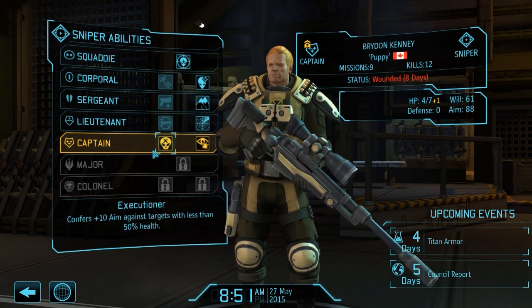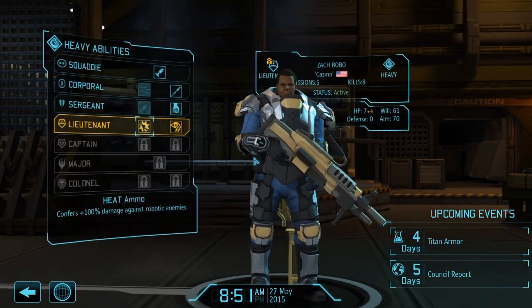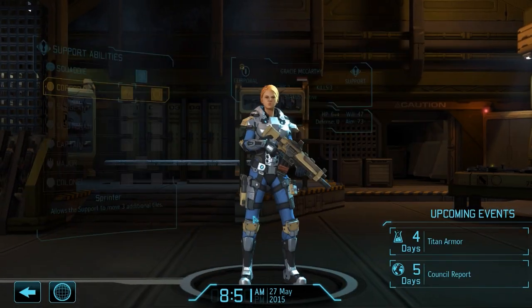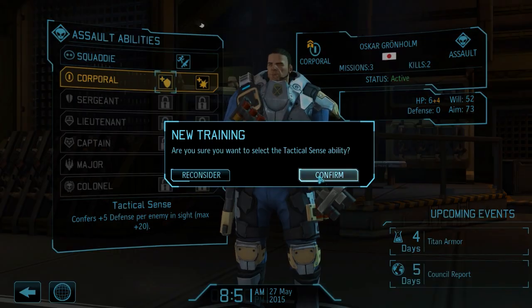Brighton got a promotion too — Executioner: confers +10 aim against targets with less than 50 health, eliminates the aim penalty on reaction shots, and allows reaction shots to cause critical hits. I'm going to go with the plus aim — that always helps on snipers. Sack also got a bonus: Heat Ammo confers 100% damage against robotic enemies; Rapid Reaction confers a second reaction shot if on overwatch and the first reaction shot hits. I'm going to make Sack a robot killer — robotic enemies in this game are the worst of the worst. Kakana got a promotion too.